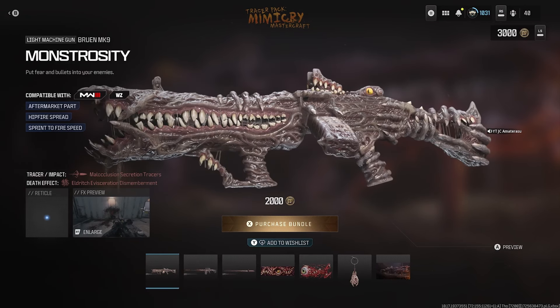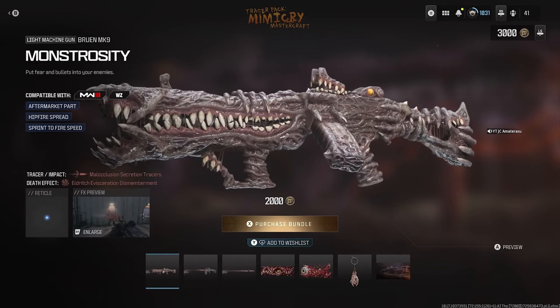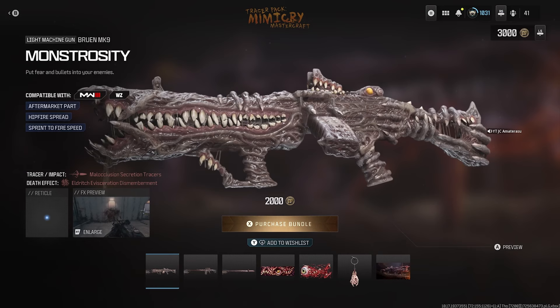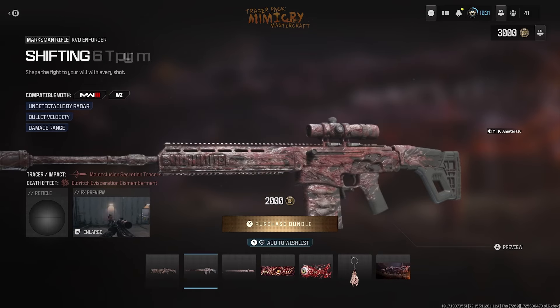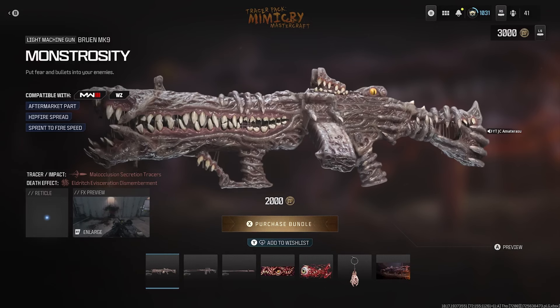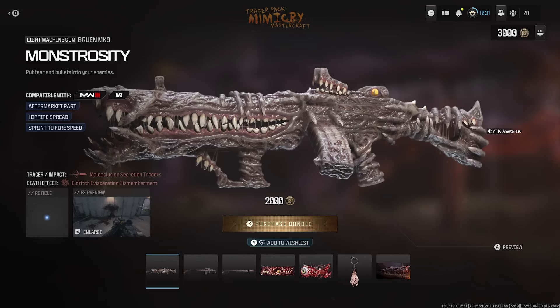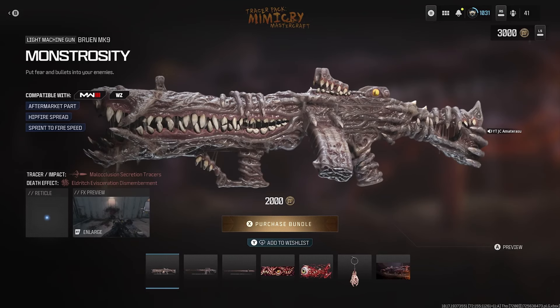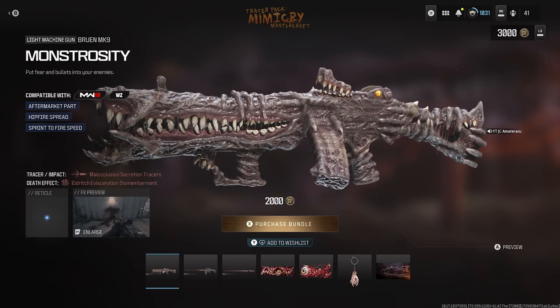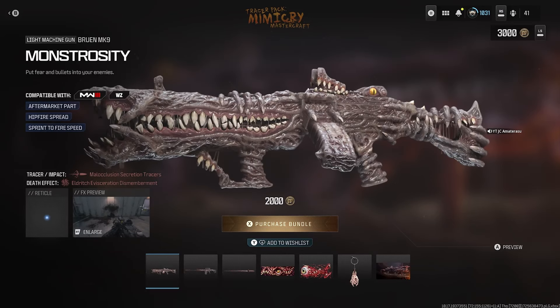Honestly guys, for 2,000 COD Points, this whole bundle is disgusting — I don't even want to be looking at a gun with a bunch of hands and flesh on it, and there's an eye on the gun too like it's alive. But each gun provided in the bundle is actually really well built and offers three blueprints. The look of the whole thing freaks me out though — it might remind you of Walking Dead or Resident Evil, but for me, nah. I'd say it's kind of worth it. Hope you enjoy the bundle, more to come — subscribe if you're new and like the video.